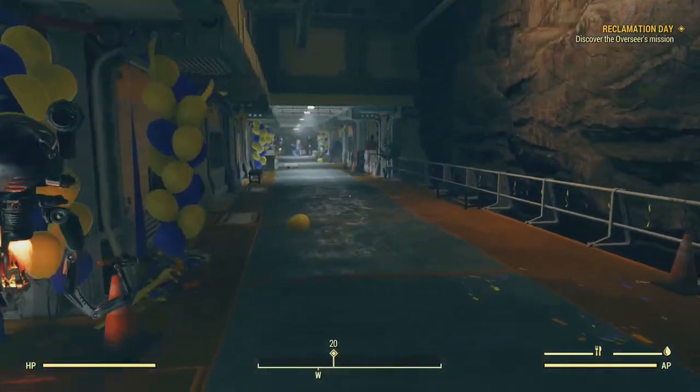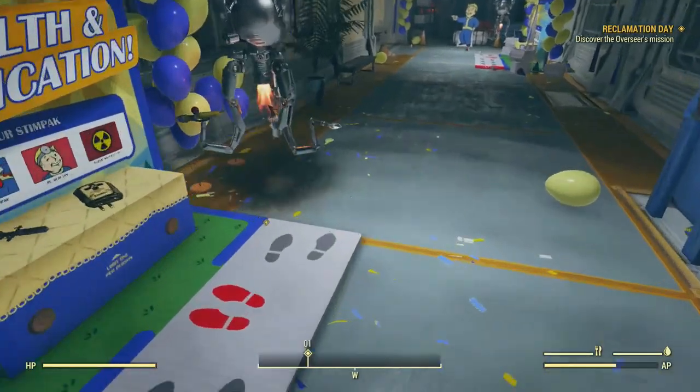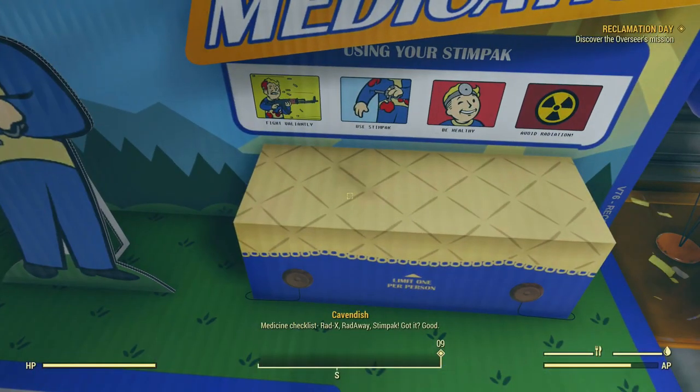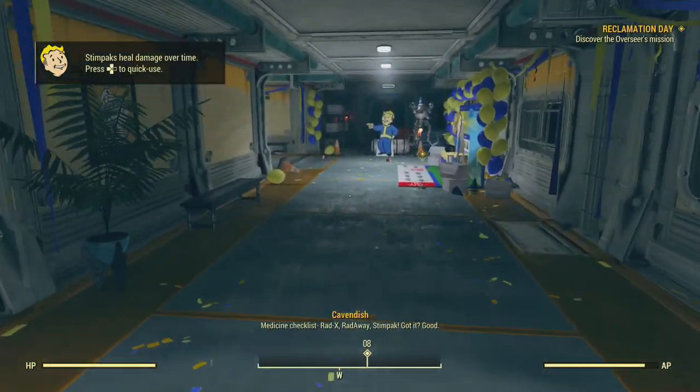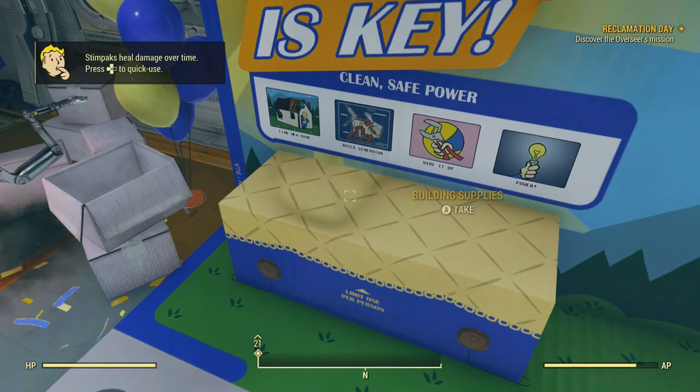It's explaining that your thirst and hunger meters will drop over time. Bearing in mind I haven't played Fallout 4 — the last game I played was Fallout 3 and New Vegas — so it's all coming back to me. There's some RadAway, there's some stim packs, and then there's another table down here where we get some building supplies.